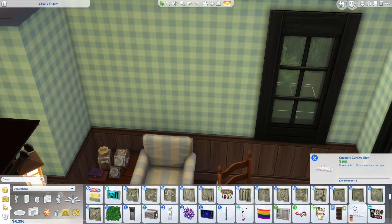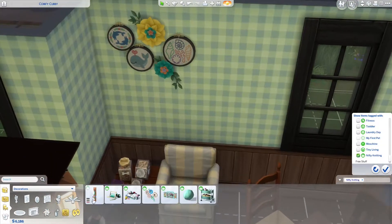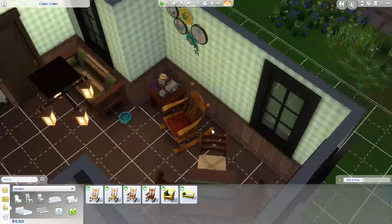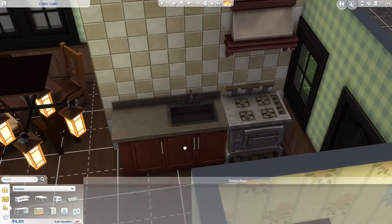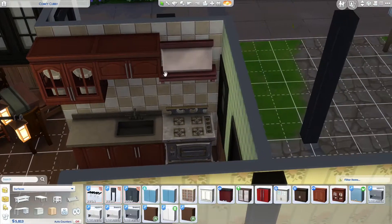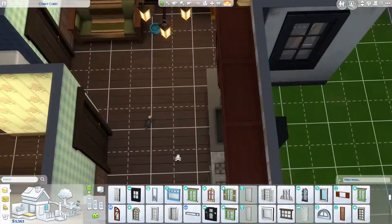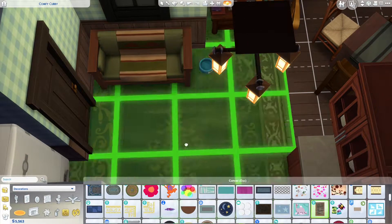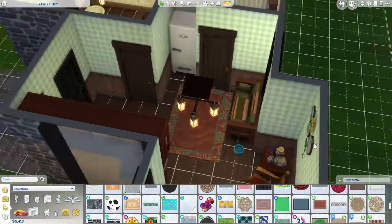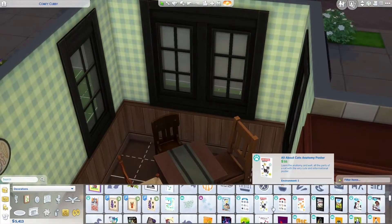Here you see me trying to clutter the space because we have everything we need, but some of the walls are really blank and it didn't feel as cluttered as an old lady's house like this would look. I was picturing lots of knickknacks and stuff, but the things I was imagining the Sims doesn't have yet, so I tried to do my best with what was available to me.